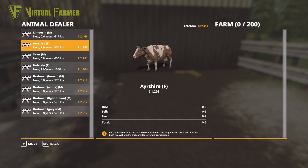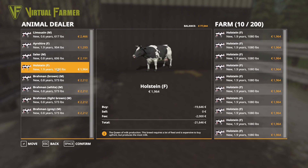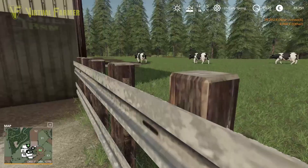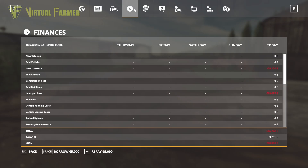A good all-rounder really is the Ayrshire - low feed consumption and price per head are both good. But I think we're going to go with about 20 Holsteins because I want to produce the most milk I can. So 20 of those to start with the cows - at £43,000 that's by far our most expensive purchase so far. Confirmed, we have some cows. That leaves us with £33,000 - we are going to have to borrow another £100,000 for the next bit.